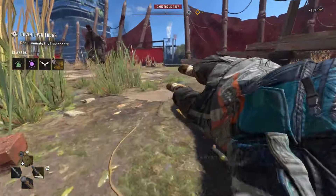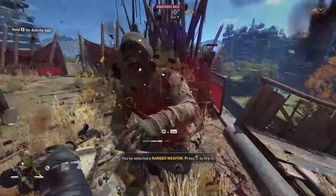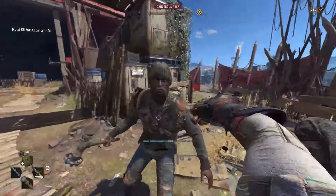Visual effects are atmospheric, with realistic lighting and environmental hazards adding to the immersive experience. Dying Light 2 promises a thrilling blend of exploration, combat, and choice-driven storytelling, perfect for fans of survival horror and open-world action.